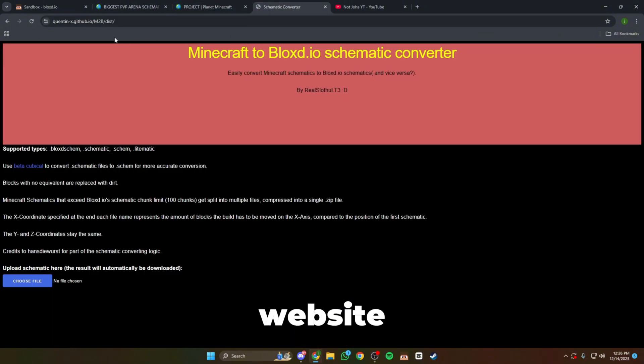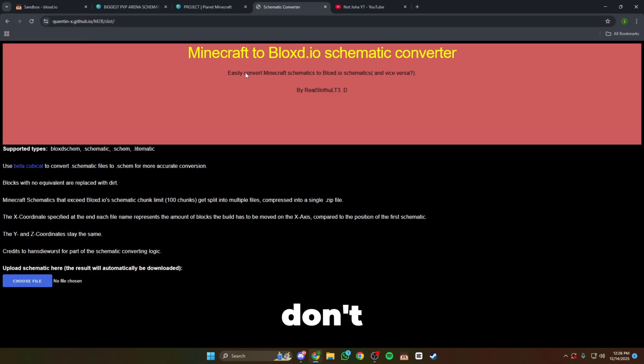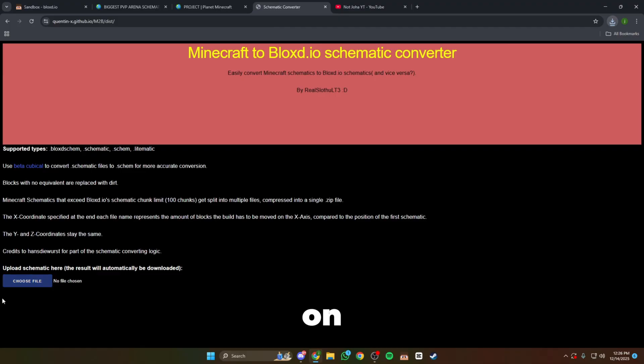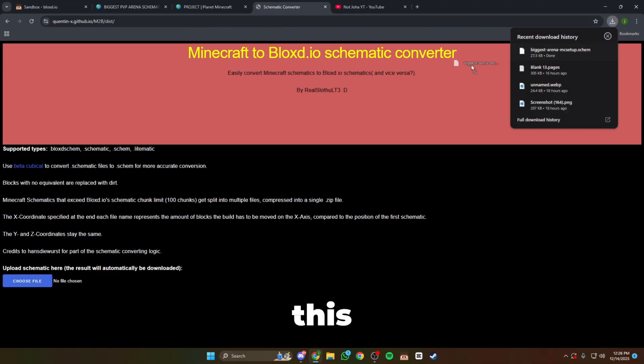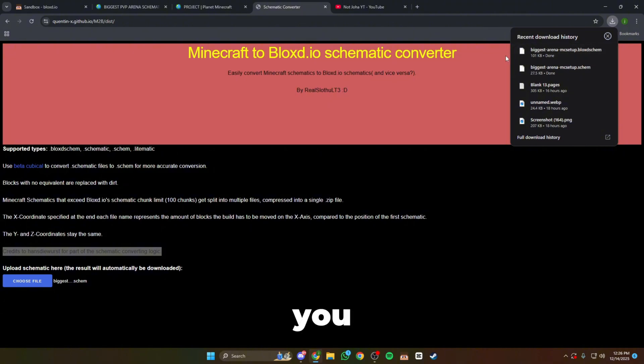After downloading, you have to go to a website called Quintinxgithub.io. Come to this website and put the schematic you downloaded from Planet Minecraft on this website. After you put it, just wait 5 seconds and then it will download a .bloggedschem file.